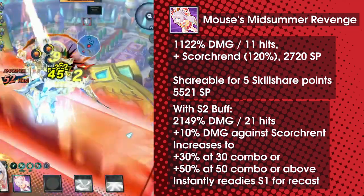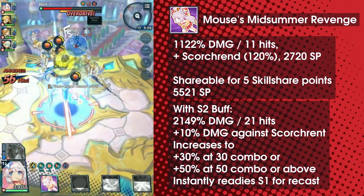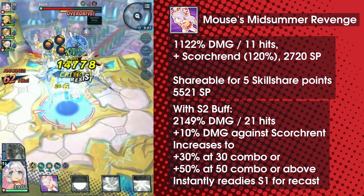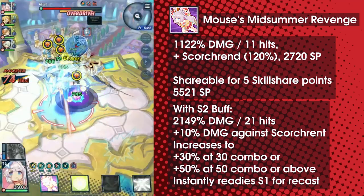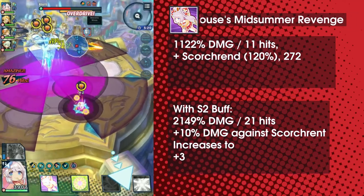As a shared skill it deals a small amount of damage and inflicts Scorch-Rent. Maybe you could run off-element Scorch-Rent punisher builds, but this shared skill doesn't really have much utility going for it, and it's middle of the road when it comes to potency.